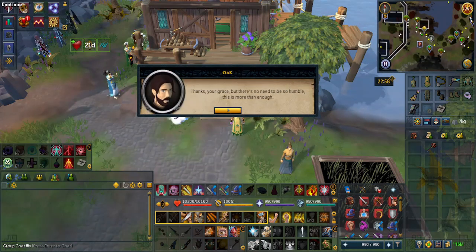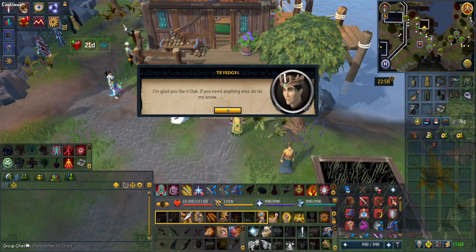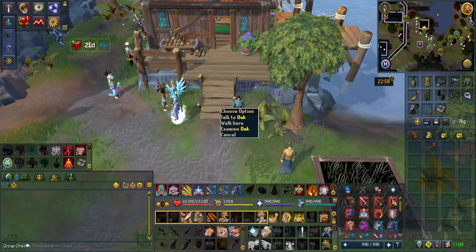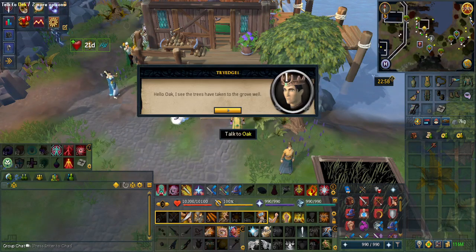After the dialogue with Oak — where he says thanks and that it's more than enough — speak to him again. He will say that the trees have been well taken care of, in which case you can't just space bar through it.